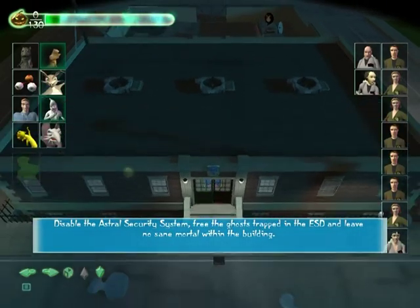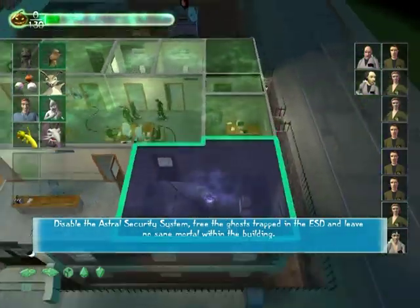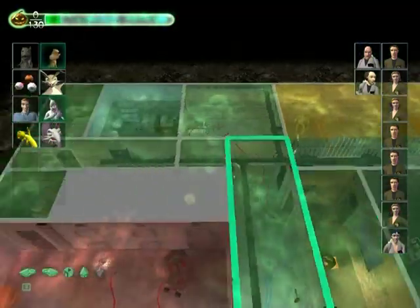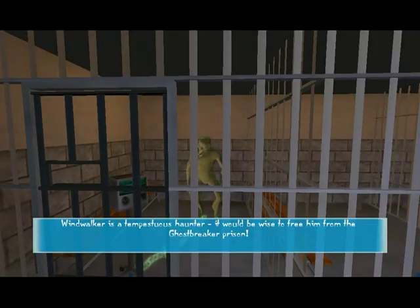Disable the astral security system, free the ghosts trapped in the ESD, and leave no sane mortal within the building. Lots of wards in here and over here. Windwalker is a tempestuous haunter.